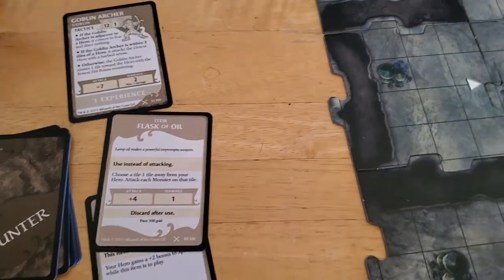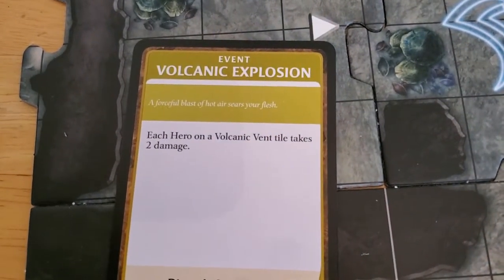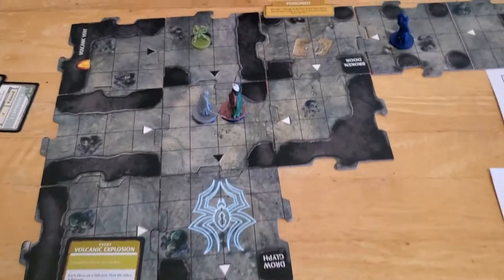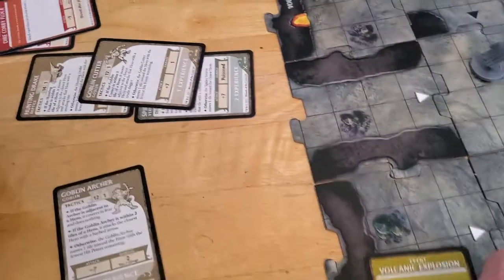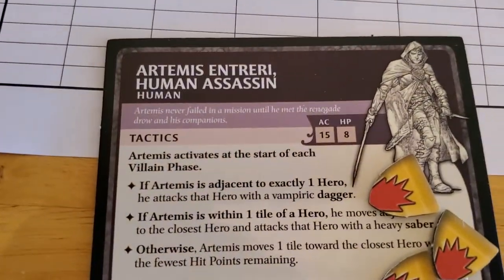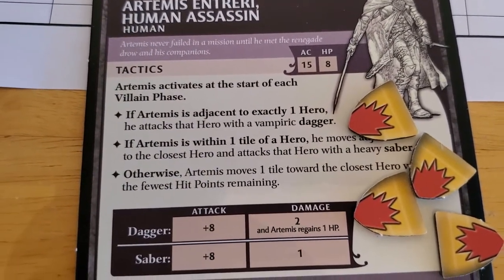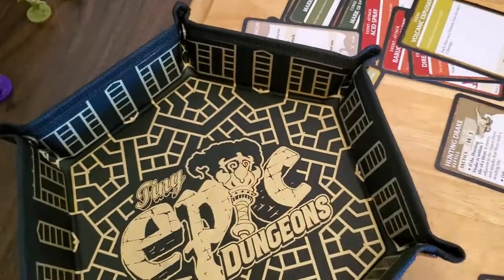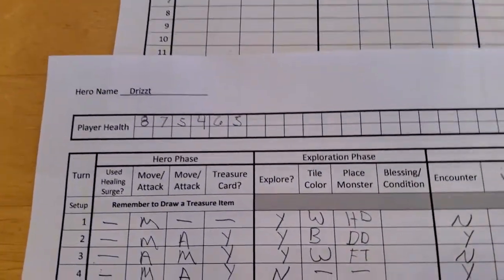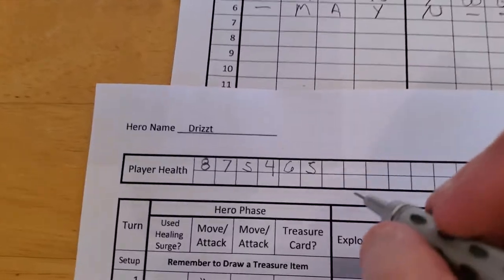The encounter card says each hero on a volcanic vent takes 2 damage. Luckily the only volcanic vent is way over there, so this fizzles and does nothing. Now Artemis will activate — and finally Artemis is going to attack for the first time. He's going to use Vampiric Dagger. He gets a plus 8 on that attack and he hits — solidly hits. Drizzt goes down to 3 because that was a 2 damage attack. And we take 1 marker off Artemis since the Vampiric Dagger heals him.